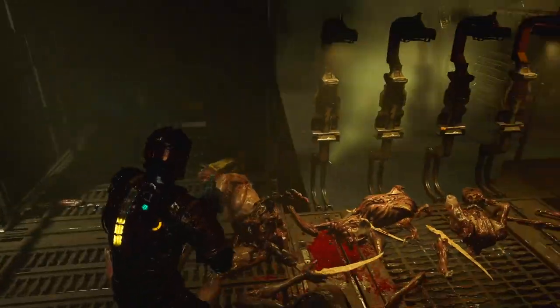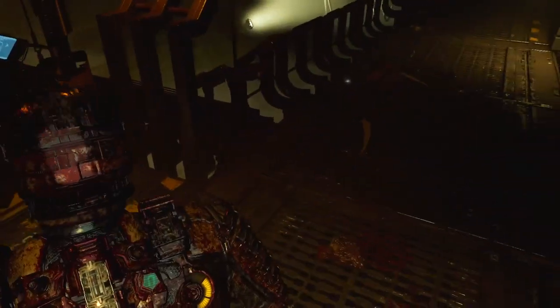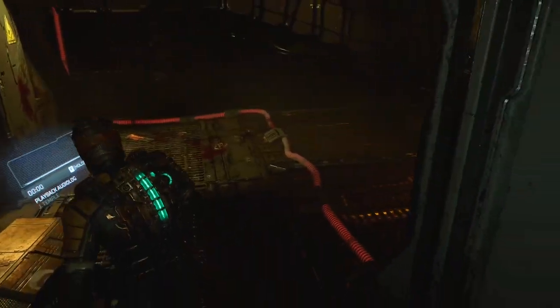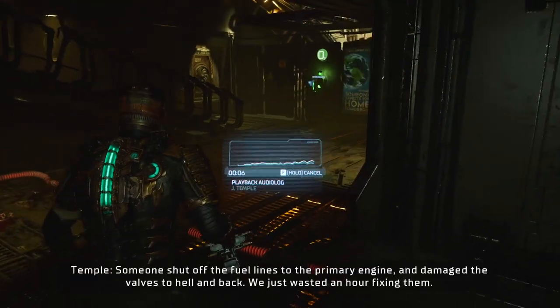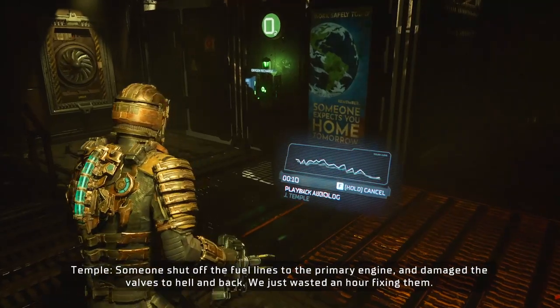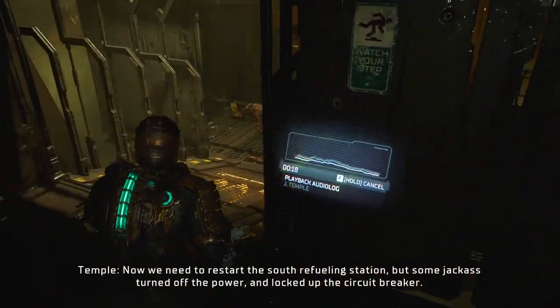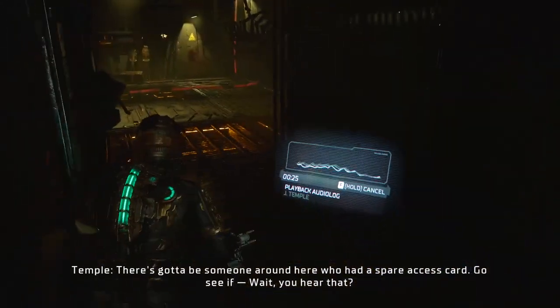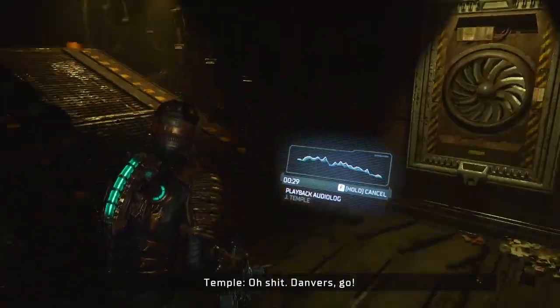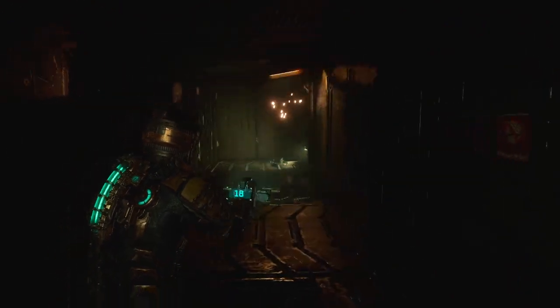More pulse rounds and some more credits. Let me just make sure we got all our — how do I use a life pack? I need to use a life pack. Audio log progress report filed by Jacob Temple: the engine problems aren't a malfunction — someone shot off the fuel lines, damaged the primary engine and the valves. We wasted an hour fixing them. We need to restart the south refueling station but some jackass turned off the power and locked up the circuit breaker. We're gonna hit planetfall soon. There's gotta be a spare access card around here. So we gotta find the spare access card.